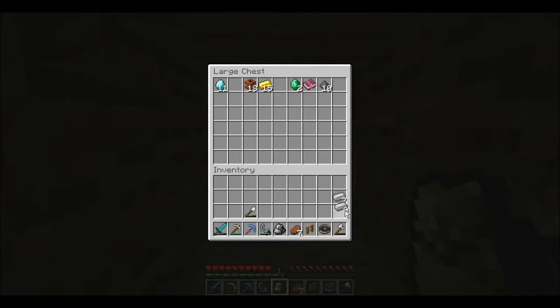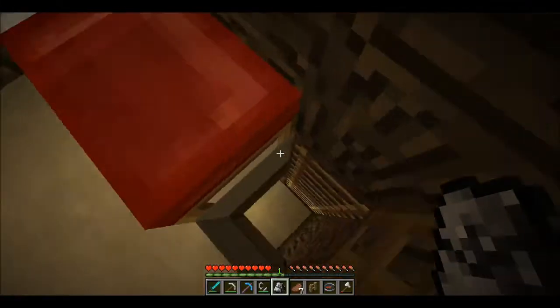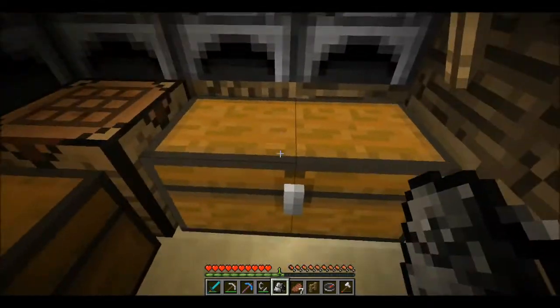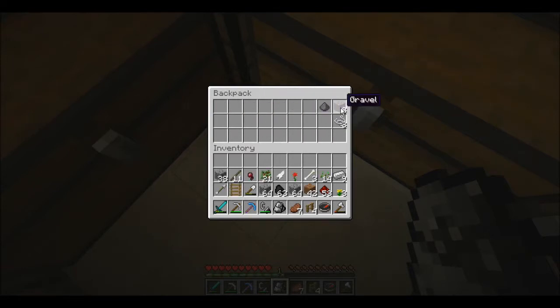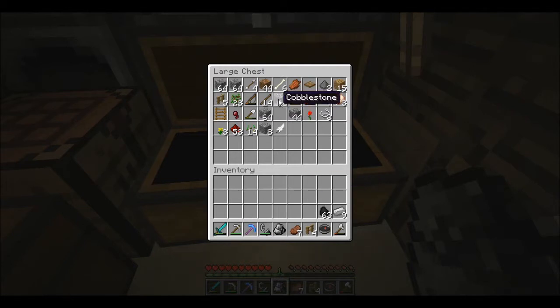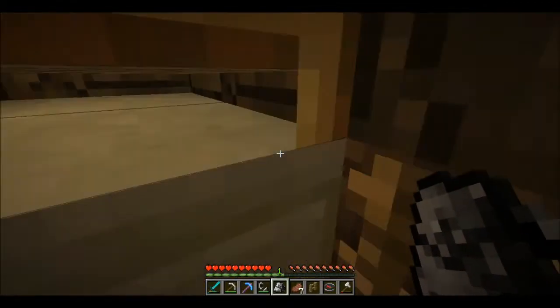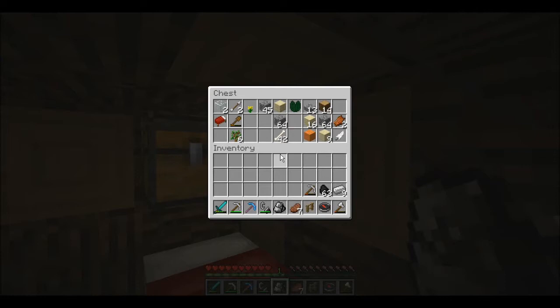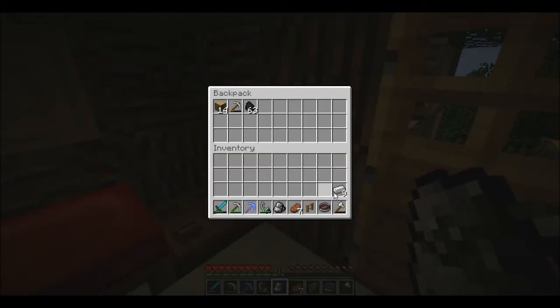I've got nine stacks of coal. Look at the backpack - we've got so much crap in here, I really need to empty it. I want to make a big one but I can't remember how. I've got coal - I thought I'd lost all that but I haven't. We need coal for torches so I'll bring all that coal. Need one ladder for the thing, might as well bring that. We'll put all this stuff for the journey in our bag.